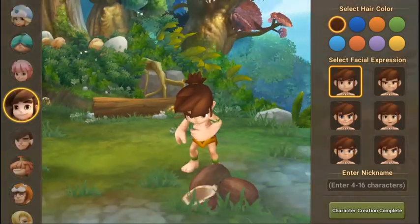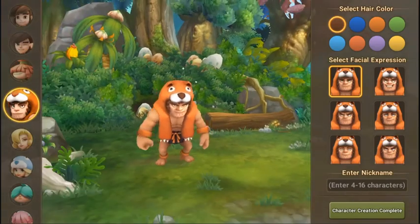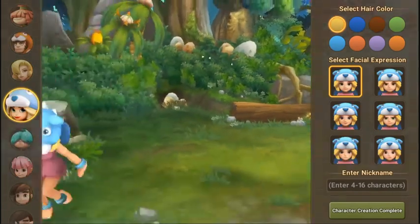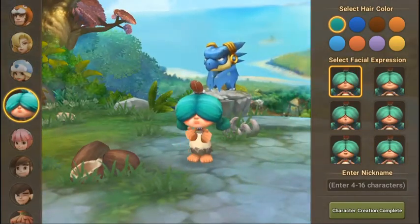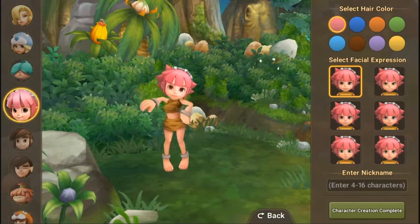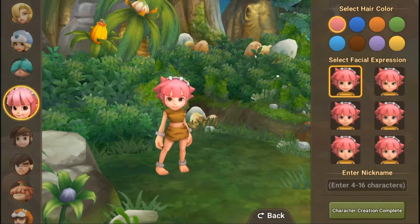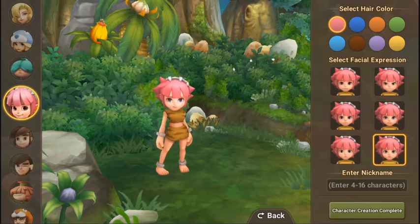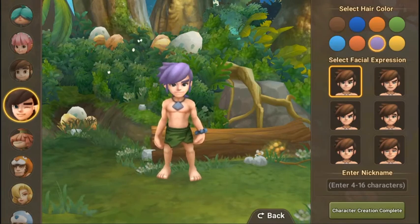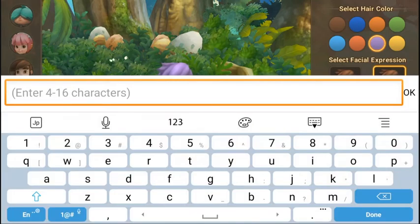This guy looks like me — haha, this one. There are eight trainers in total, four male and four female. Each trainer you can customize with facial expressions. Let's start with this guy and change his hair color to purple.